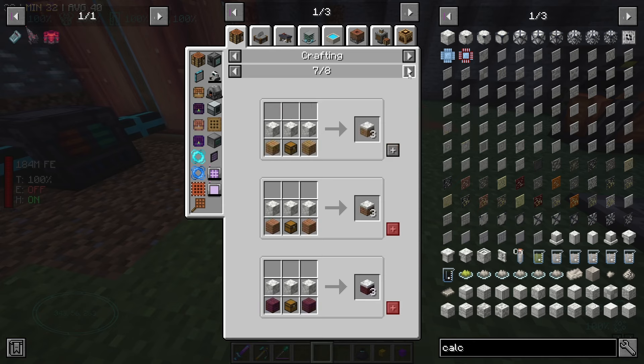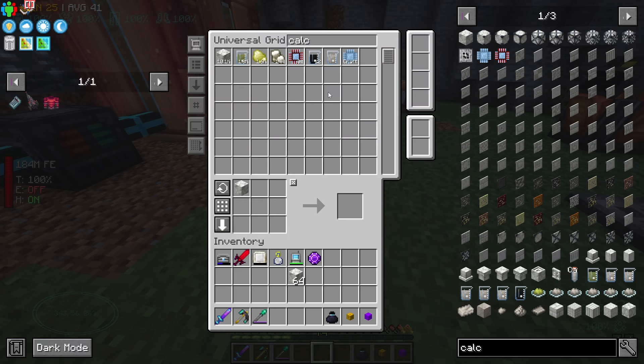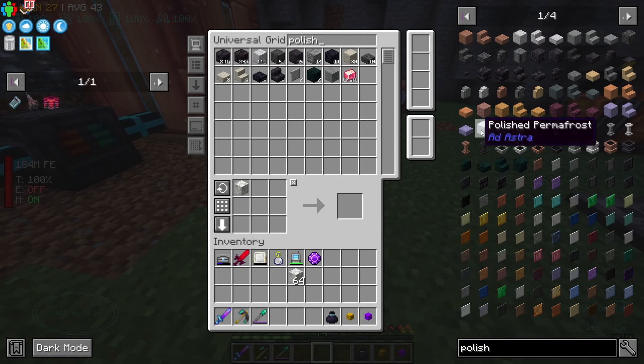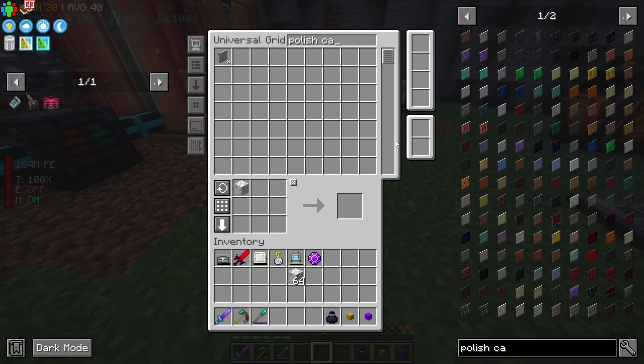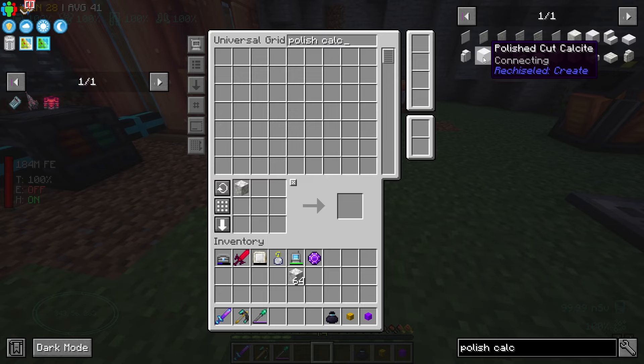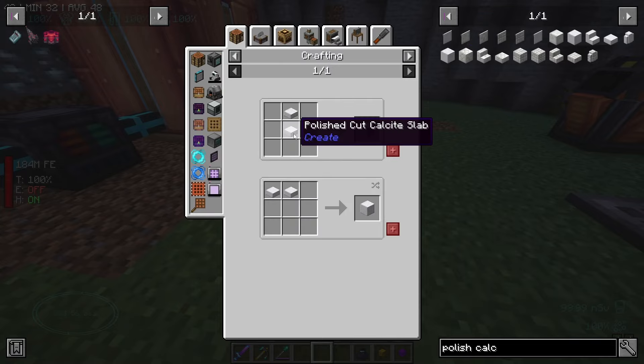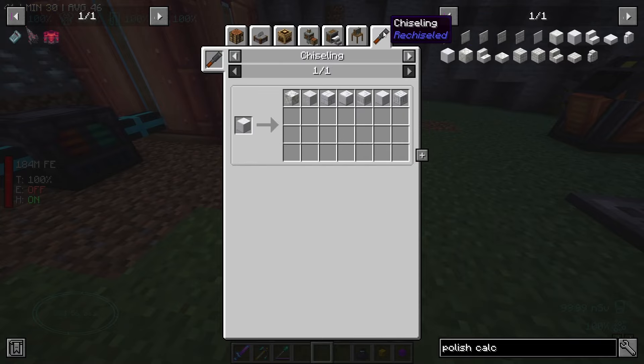We can just make the floor out of calcite. I kind of wanted them to be bricks. We can cut them but they don't really... Yeah, we want this. How do I do polished calcite? Oh my god, the plot thickens. Polished calcite. So, polished cut... I'm losing my mind. So this one's from Chipped, but then this one's from Create — polished cut calcite. What a plot twist.